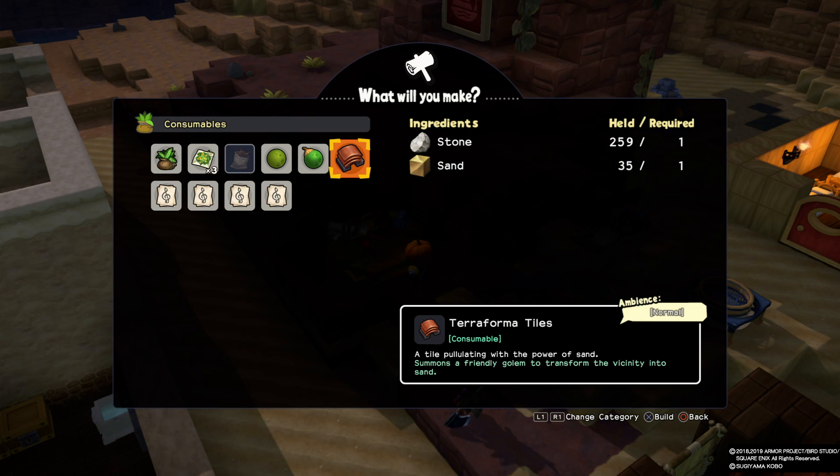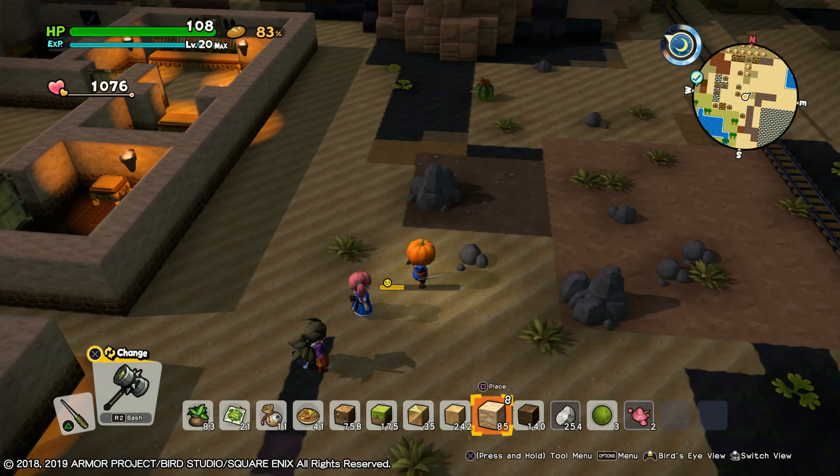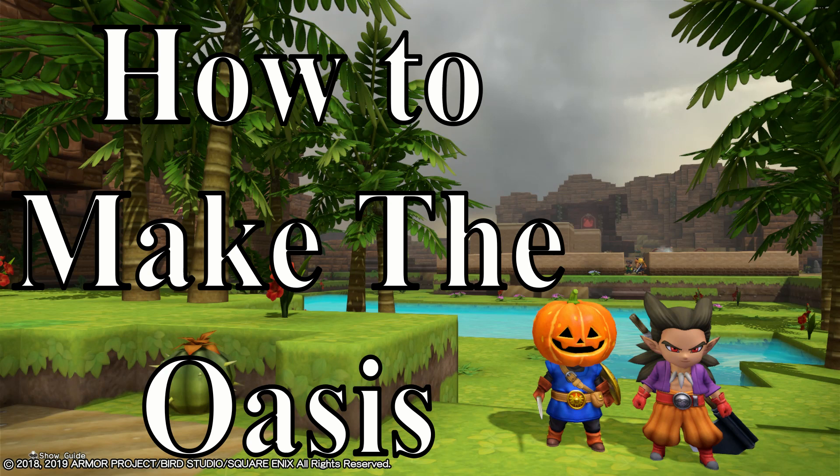You want to make terraforming tiles — it's a tool that transforms certain parts of the land into sand, which you definitely need. For the ingredients, it's really easy. All you need to do is smash up rocks, big or small, to get stones. Then bash up the ground with your hammer to get sand. You can then make that tool just in case you need more sand.